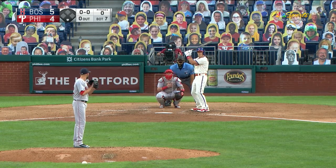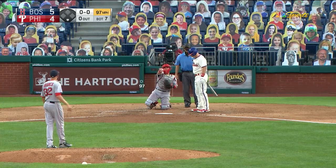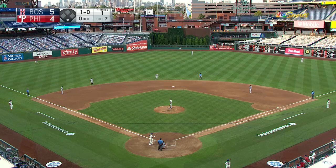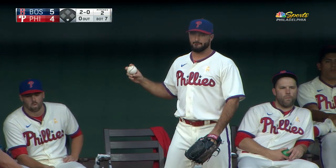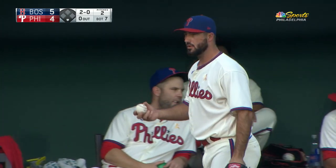Three infielders on the left side of the diamond, the outfield playing straight away, fairly deep in center and left. Barnes delivers wide — it's one to nothing. And it's two and one. There's no doubt that Barnes has the stuff to be a closer, but sometimes stuff doesn't always equate to getting three outs in the last inning.